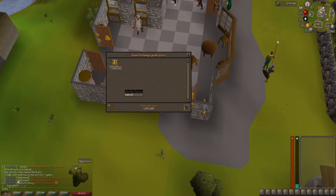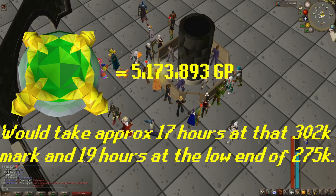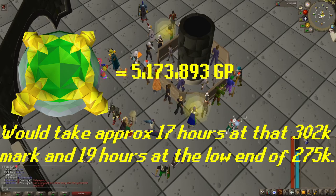There are also a lot of variables, such as the profit margin with the item you're using — could be Rune, Addy, Mith, or Steel — how many you can purchase to possibly do a full-hour trip, and buy limits for items. So GP per hour can fluctuate a lot, so keep that in mind. The cost of a bond at the time of this video is 5.1 million GP, so using this method to achieve a bond would take approximately 17 hours at the 302K mark and 19 hours at the 275K GP mark.